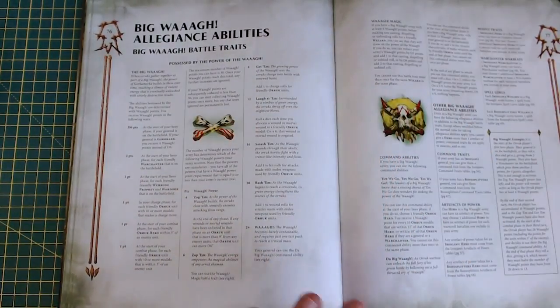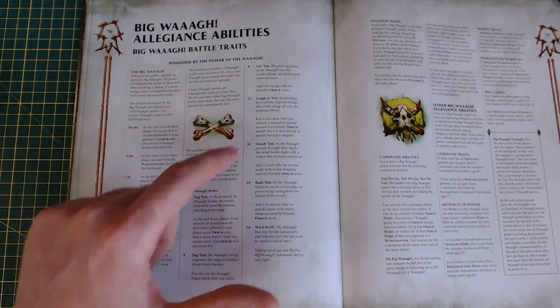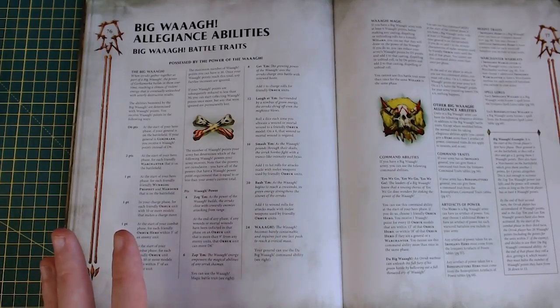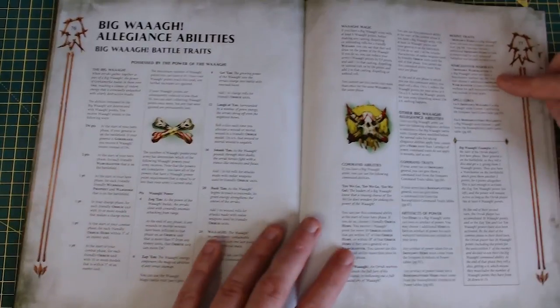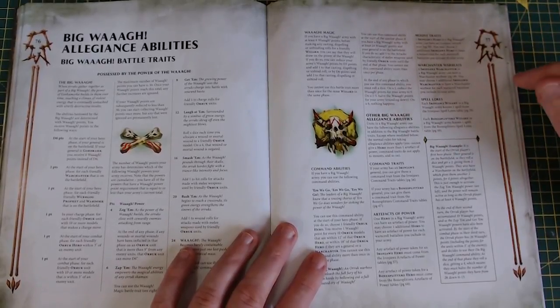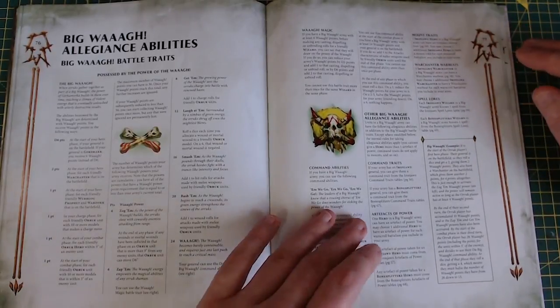The Mighty Waaagh! abilities — this is if you run them both together. They basically all stack: you make additional moves, plus one to hit, plus one to wound, and they all stack with a spell. You need to run a very big army to be able to do this, or find some massive combos. It does let you combine them — you get a mount trait for an Iron Jaw, get spells and the Warchanter abilities for everything. Once you reach the maximum number of Waaagh! points, you can spend a command ability to reset your Waaagh! points to nil, halve them, or leave them as is.